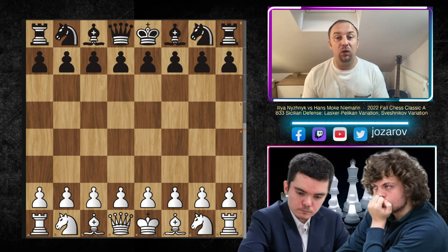Hello chess friends and welcome to your side of chess channel and welcome to an amazing game that was played yesterday in the 2022 Fall Chess Classic event in the St. Louis Chess Club. We have here Ilya Niznik vs Hans Niemann, and the cool part is that Hans will pull off the favorite opening by Magnus Carlsen, the Pelican Laskar Sveshnikov Sicilian, which is really wild.